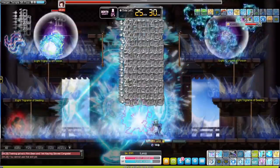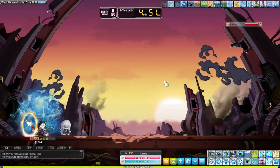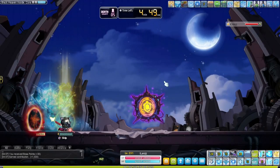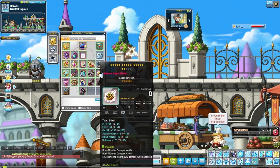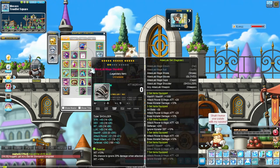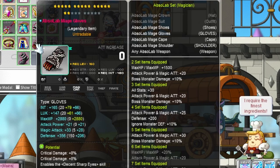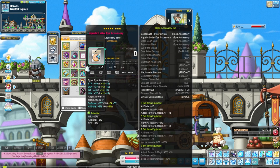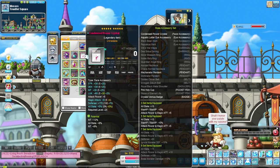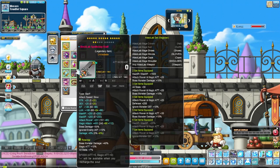Now for anyone that wants to see what I have for equipment on this character: most of my equipment is up to 17 stars and legendary potential with at least 18 main stat. For the gloves I got pretty lucky — two lines of crit damage and a Sharp Eyes line, which is really good, though one line of crit damage is usually fine. I have five set AbsoLab, three set CRA, and four set Superior Gollux. You don't have to go this far — this is overkill. I also have totems from a Dark Totem event.